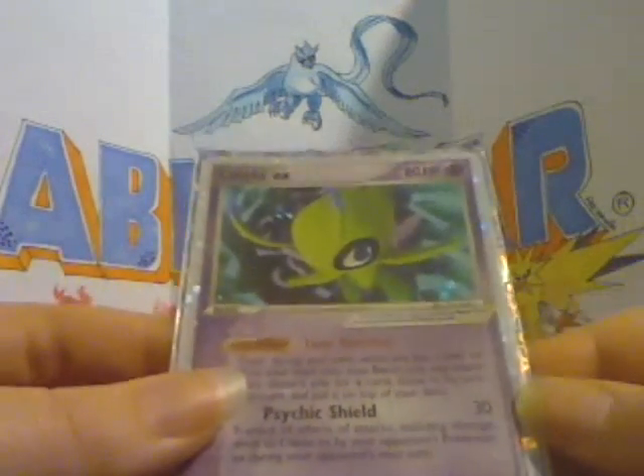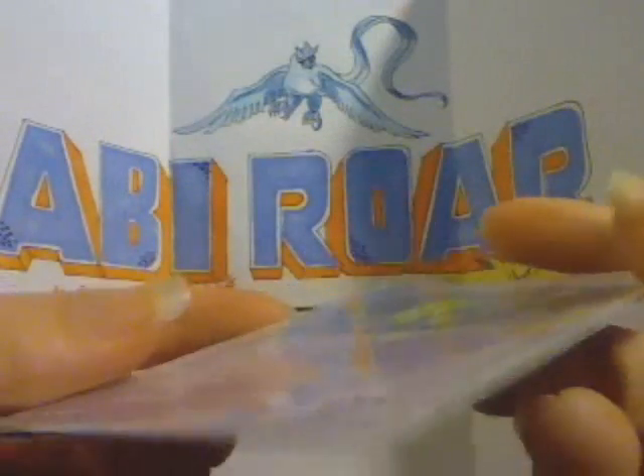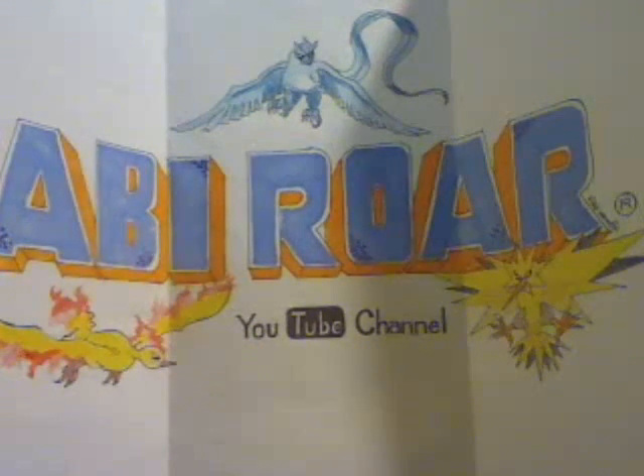And then this is the Pop 2 Celebi EX. It's in terrible condition but it was a free card — an extra in a trade. So that's all the EXs I have right now. I used to have Raichu EX from Sandstorm and Scyther EX from Ruby and Sapphire, but those were — I guess I'm going to have to call it a scam. I tried to give this kid multiple chances but anyway.